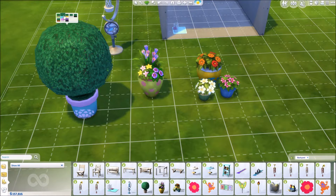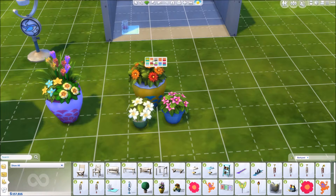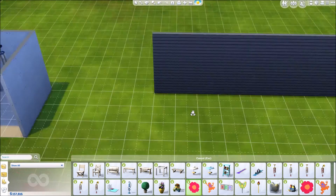More potted plants with polka dot and printed pots, plus solid options — really pretty. And then you get some wall decals: a flower, a frog, and a framed picture with birds and flowers. These would actually work great in a kids' room. They're really pretty and come in different colors.